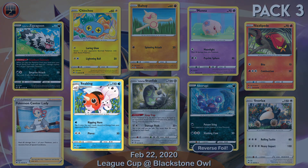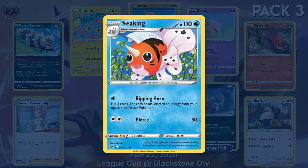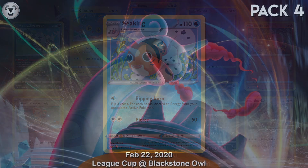To slow your opponent down, try Seat King's Ripping Horn Attack. If you are lucky, you can discard up to 3 energies!